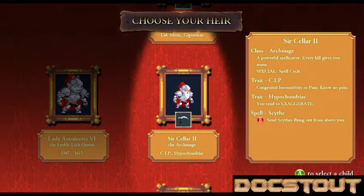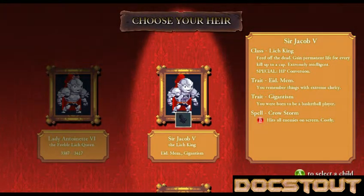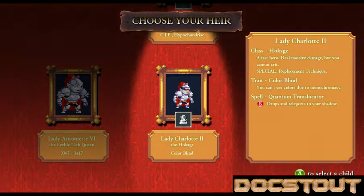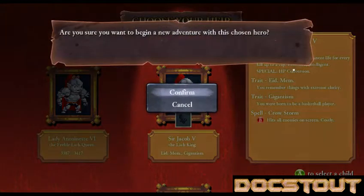We are going to attempt to get down the forest boss. We've got a few new classes unlocked. We've got Lich King — they get maximum hit points up every time they kill somebody. I actually think I might take this guy. It's got eidetic memory and gigantism. I've got an Archmage or the Hokage. The Hokage is the upgrade from the Shinobi — they can turn themselves into a log and teleport away. That one is colorblind. Let's go with the Gigantism Lich King.